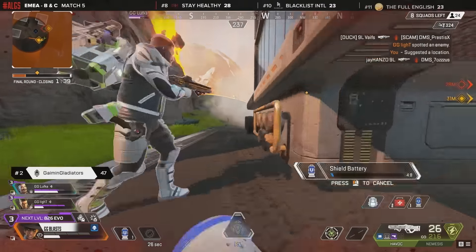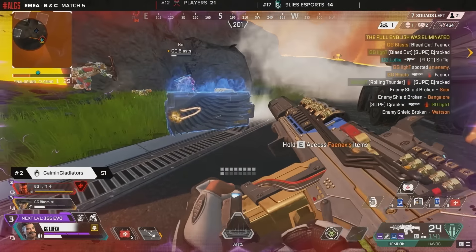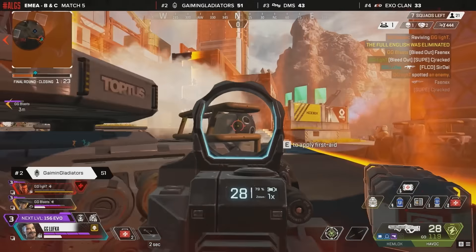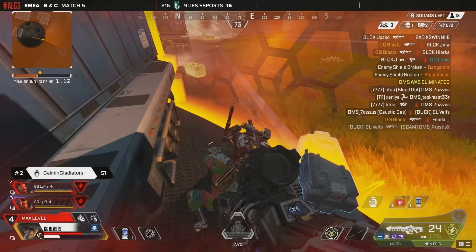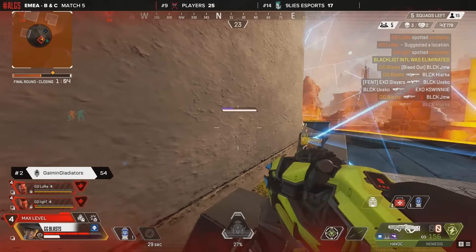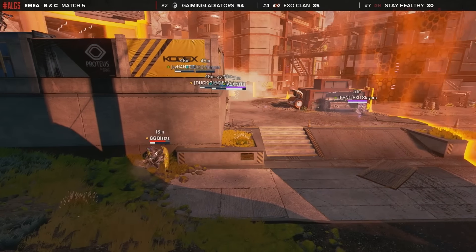Full English still alive. Blast is taking damage trying to cross towards his teammate Lufka. They try to take position, bangles down in front. Full English are giving a little back, but it won't be good enough — Full English eliminated. GG will hold this side of zone, but Light is down. Players have dived straight into center zone to hold position, but it'll be very difficult with everyone around them and smokes needed for cover. Gaming Gladiators are down to just Blasto, who's eliminating Blacklist International. Five squads remain, DMS gone. Blasto is on the side of zone alone, maybe able to punch a teammate back in for a res.